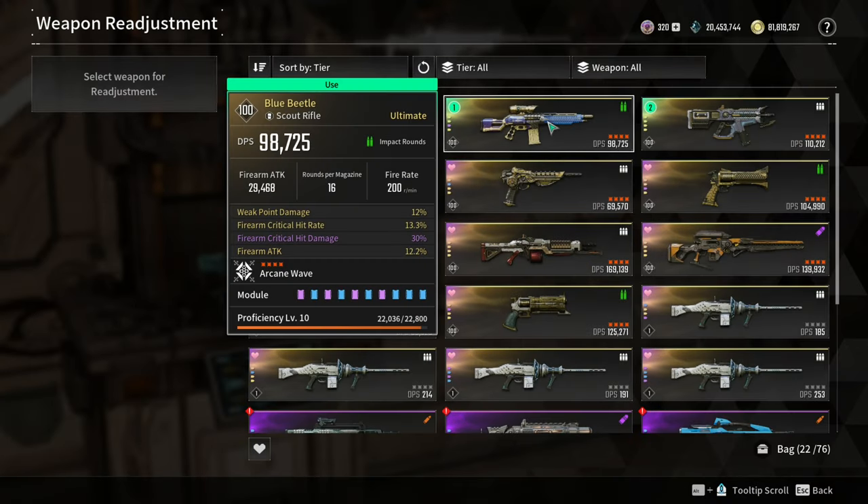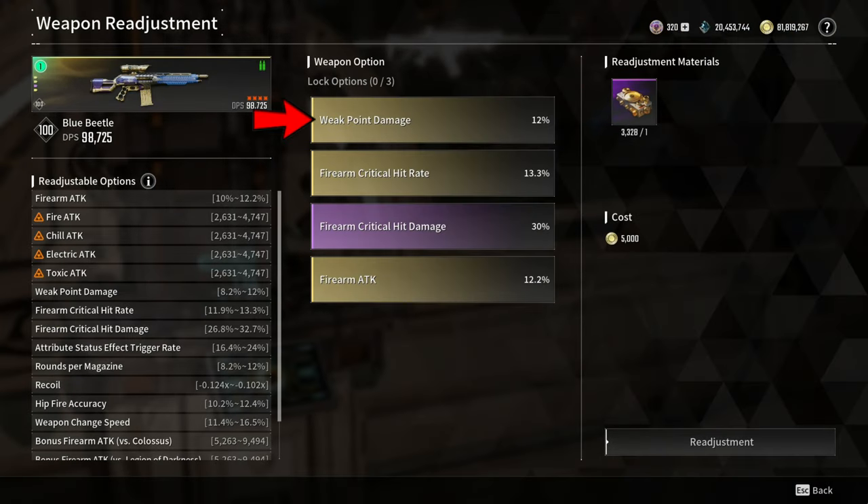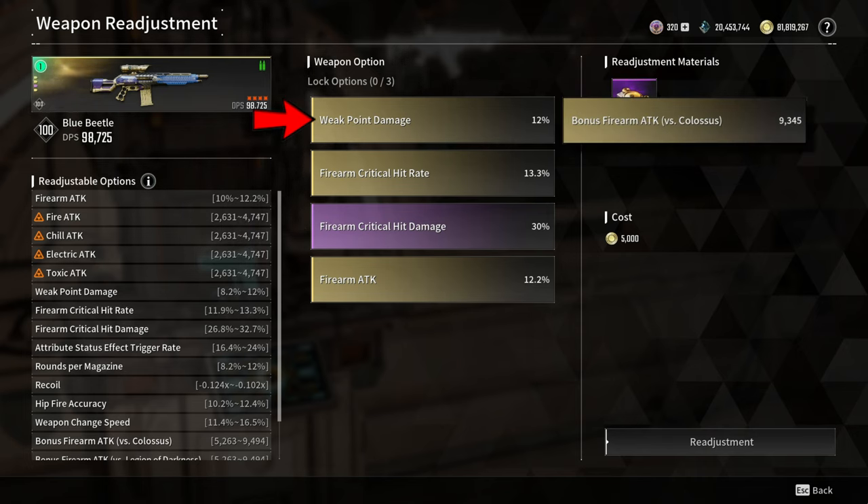Let's start with the weapon readjustment option. Go for Weak Point Damage, Firearm Critical Hit Rate, Firearm Critical Hit Damage, and Firearm Attack. You can also replace Weak Point Damage with bonus Firearm Attack vs. Colossus.